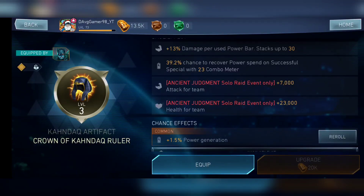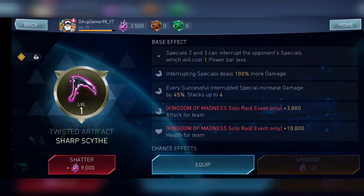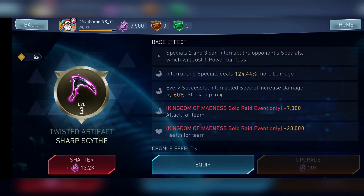The final one is the Kingdom of Madness Solar Raid — the Robin King Solar Raid — with an artifact called the Sharp Scythe. On paper it seems good: specials interrupt opponents, dealing 100% more damage, and every successful interrupted special increases damage by 45%, stacking up to four times. At level 3 it shows 60% — so 240% damage total. But the amount of time it takes to build those stacks is pretty bad. It's a good artifact on paper but doesn't really work as powerfully as it seems.